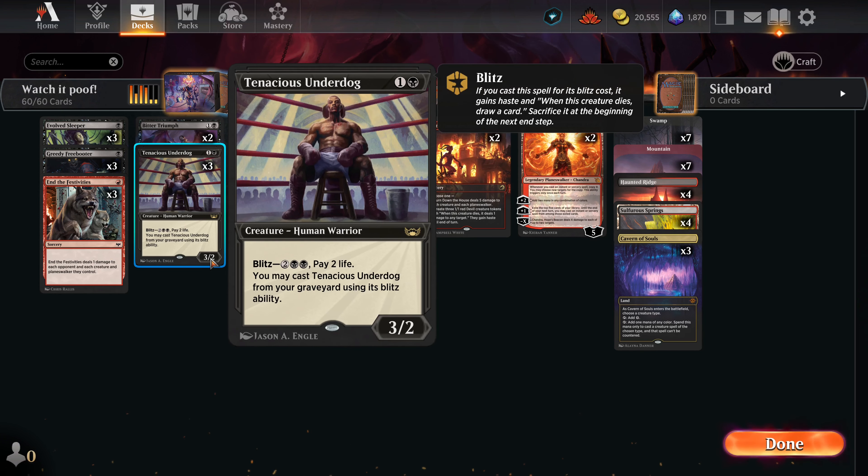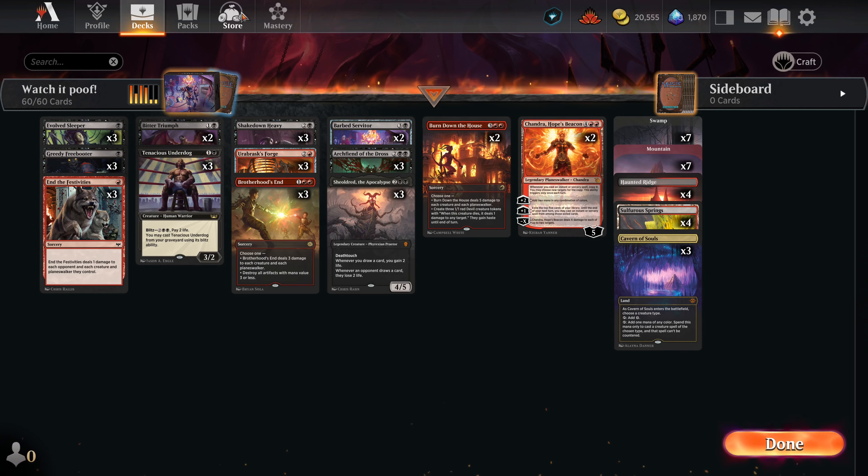Tenacious Underdog is one of my favorite two-drops as far as being an aggressive creature — a 3/2. If it goes to the graveyard, you can play its blitz cost: two black and two other, or pay two life, and it becomes a 3/2 with haste. When it dies at the end of the turn you draw a card, or if it dies during combat, you draw the card when it hits the graveyard. Card draw — really good. Pressure — really good. Three attack for two casting costs — also really good.